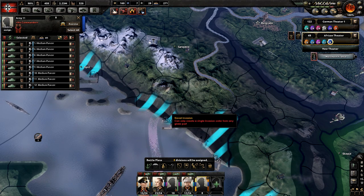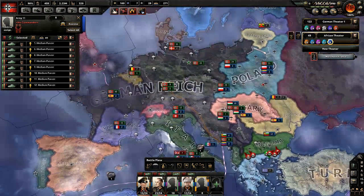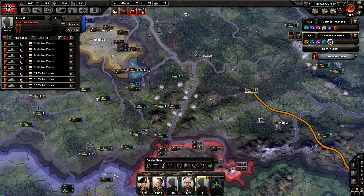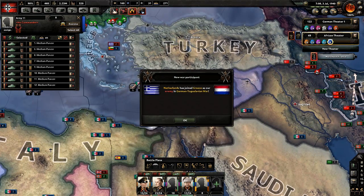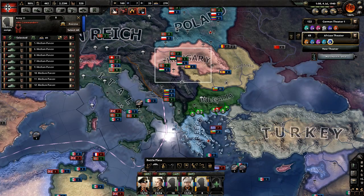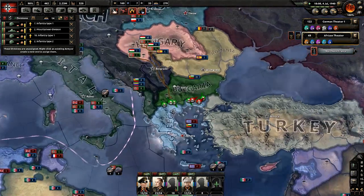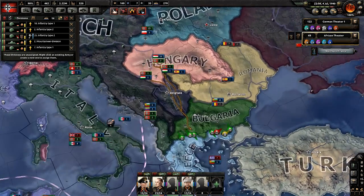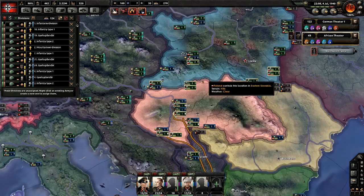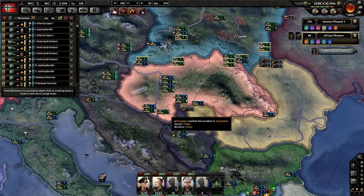I think making a naval plan is the way to go. There we go — you have to select it afterwards and it will move quickly. Greece joined the Allies. Bulgaria declared war on Greece. Nice. We've got quite a bit of soldiers here — 31 and 23 is good enough.